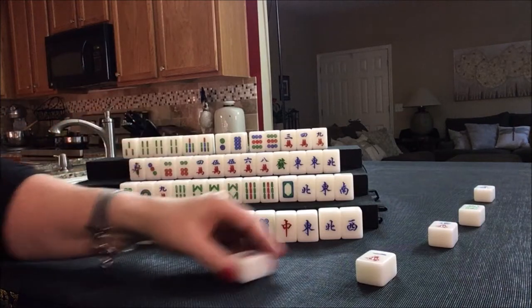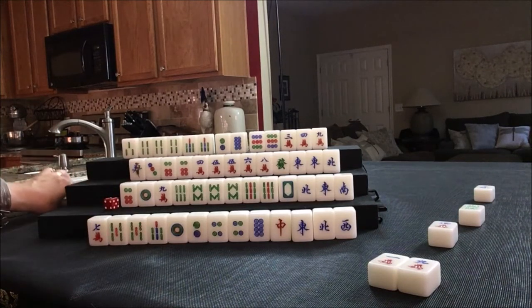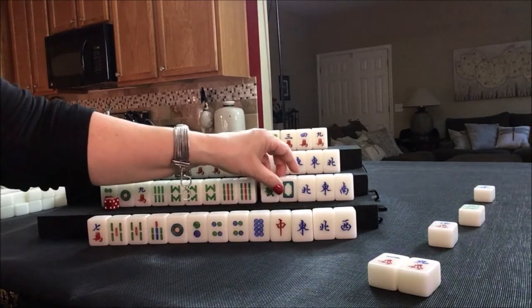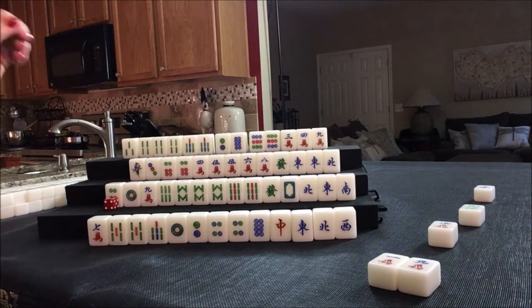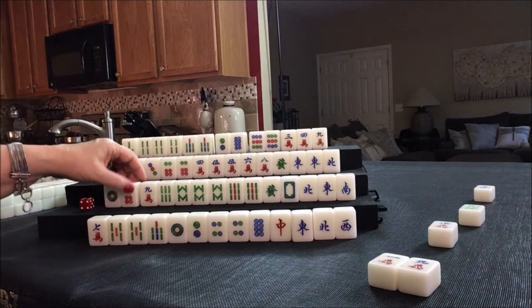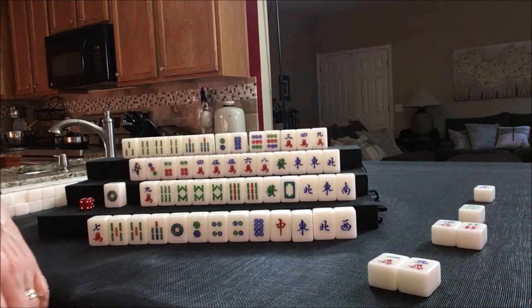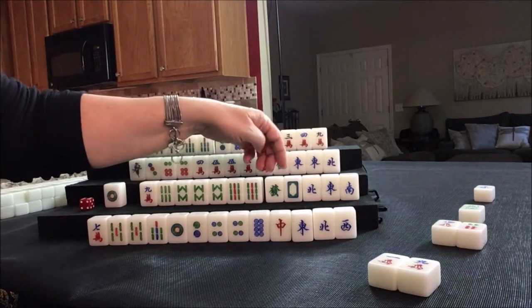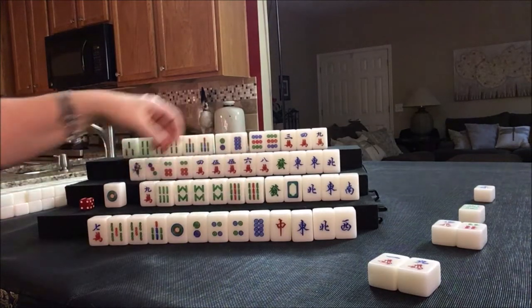Drawing for East — two dot. We were thinking of finding a six crack or three crack for mixed shifted pungs. These can bring score potentially. Let's discard a nine crack and draw. Green dragon — look at all these single honors. Let's see: greater honors and knitted tiles needs seven odd honors — we'd need a West and a red. We have a gap.